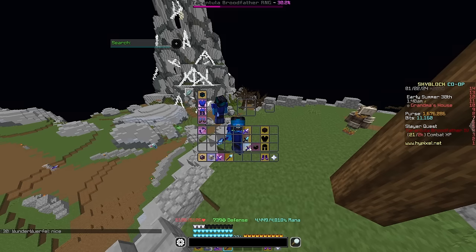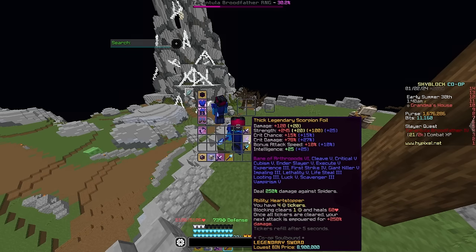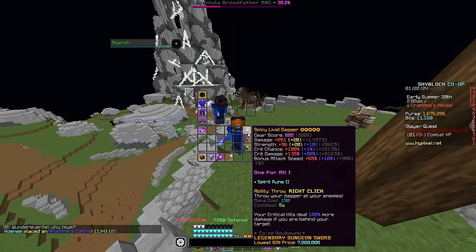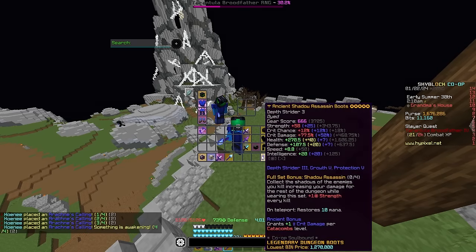I would also recommend using either a Livid Dagger, a Scorpion Foil, or a Shadow Fury for your weapon. The ordering of best to worst would be: Shadow Fury is the best, and then Scorpion Foil and Livid Dagger are pretty interchangeable. The one thing is that the Shadow Fury does cost 60 million coins, while these two are both pretty cheap, only costing around 7 million. So I would just recommend getting Shadow Assassin — nothing too crazy.